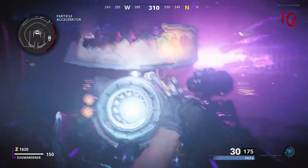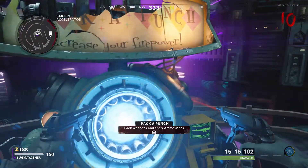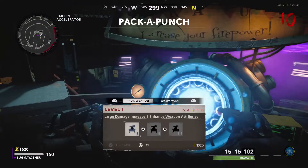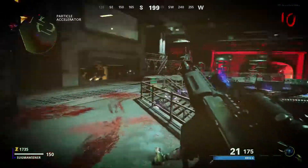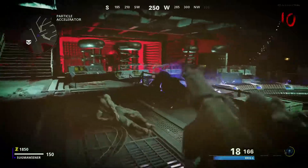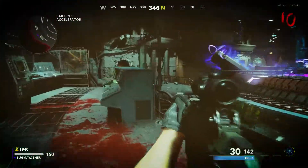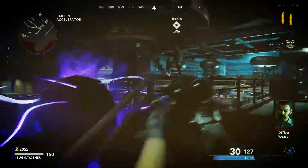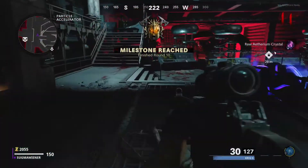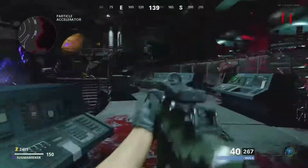I think — yes, it is Pack-a-Punch! Five thousand — alright boys, we need to get five thousand coins. All right, I completed the Easter egg! Our goal for this mission is to get the Pack-a-Punch and then we will be done.